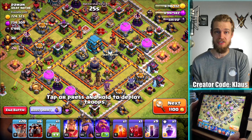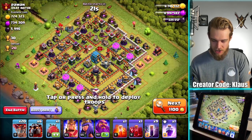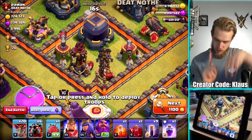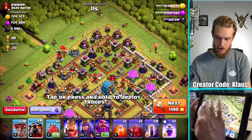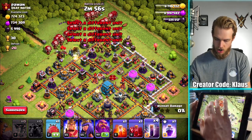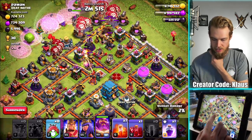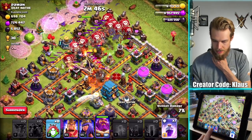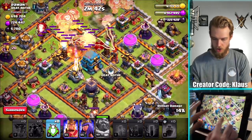Here we go — 700,000 gold and elixir, a pretty solid amount of loot. Our sweepers are pointing up and down so we really can't account for them. Let's smack this base from up here. Hounds, balloons, and then of course our bat spells — boom, boom, boom. Warden and battle blimp. I'm going to poison and skeleton over the queen, then Warden's ability with the raid spell, and there we go.